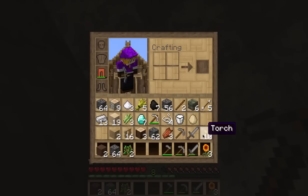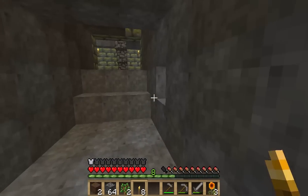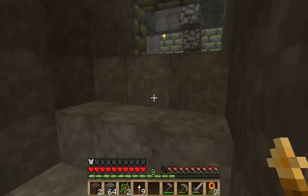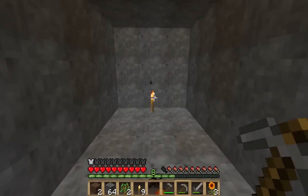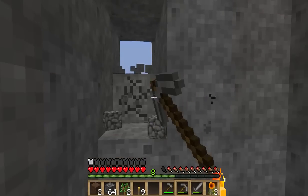I'll just put the torches down in the middle, like so. Instead of that, take this out. I guess the reason that there's so many mobs spawning is because there's not actually a lot of space for them to spawn.